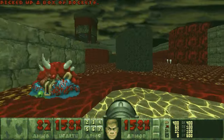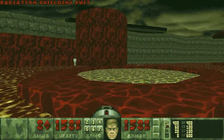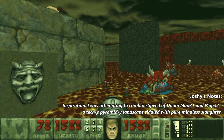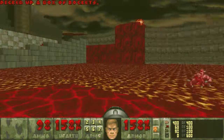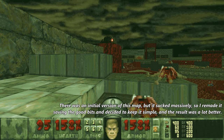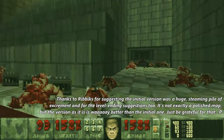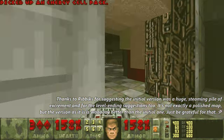This map, man — it really is just the ultimate challenge here. I think we can go ahead and get the yellow key now. Hop over this way and I'll go back up here. I have no cells left. But there's more cells back over here.